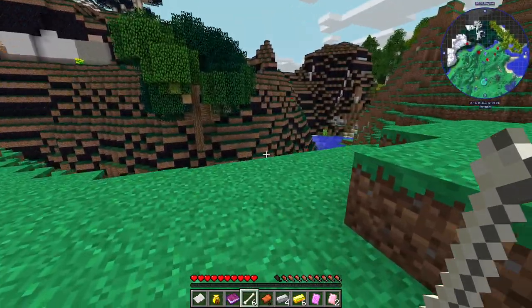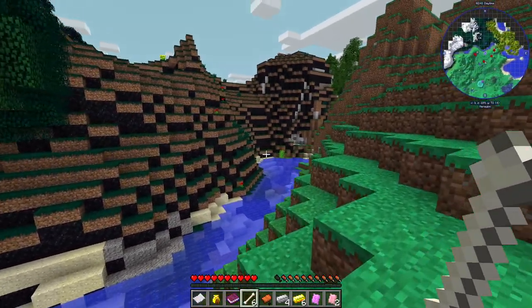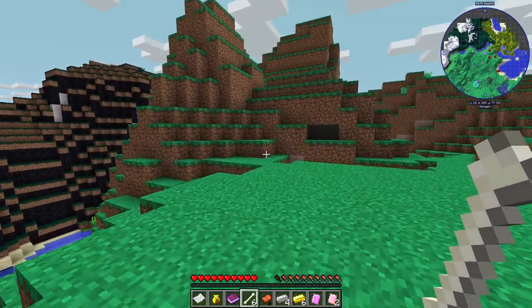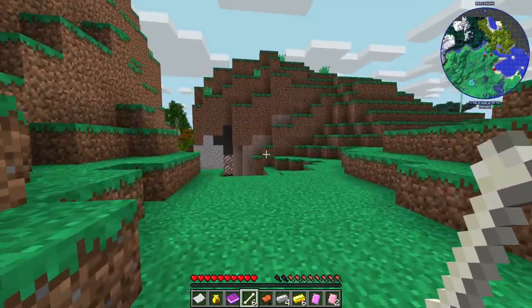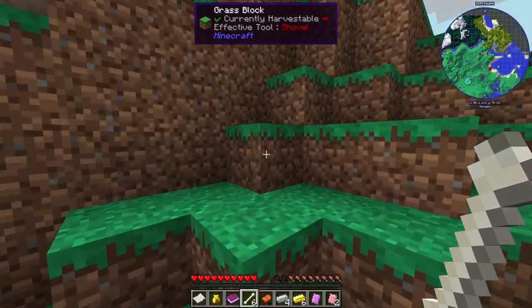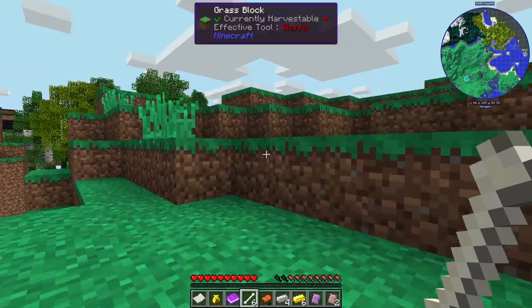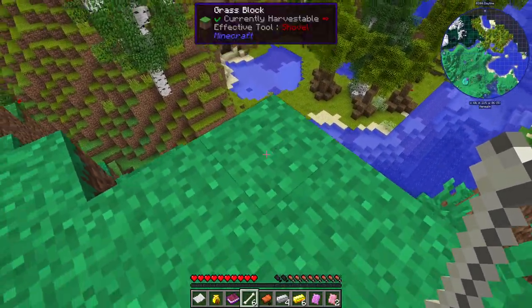I have no idea what this biome is or why there's so much black ground. Looking it up — black granite. Interesting, maybe there's a volcano nearby or something; I think granite comes from lava. And we all know Minecraft is very realistic, so it must be that case.